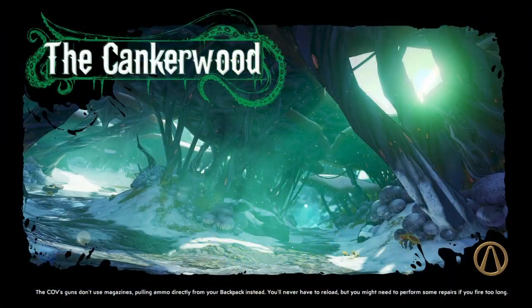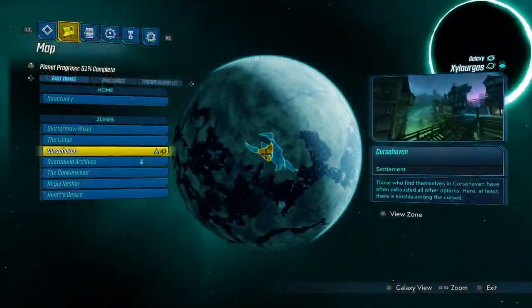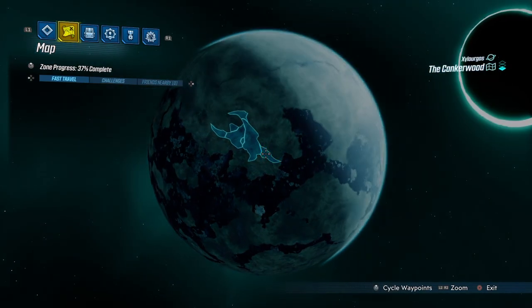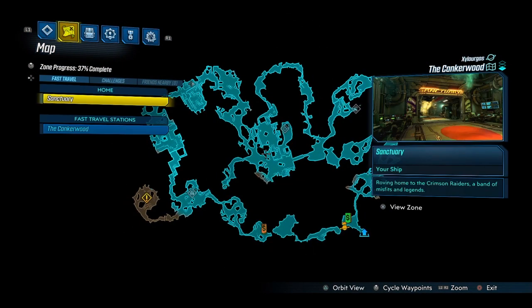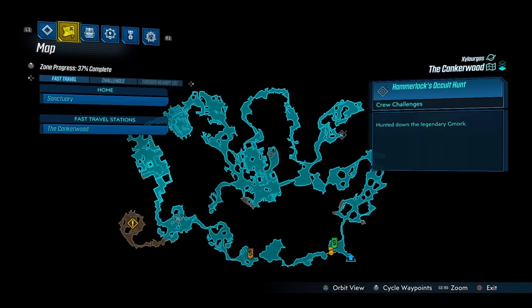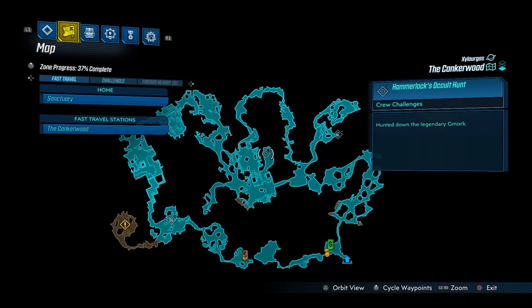In order to get this, you're going to be farming Garmog. It's going to be in Canker Woods, so if you have the DLC you can farm this guy. Pull up your map, head over from Xurlagos to the Canker Woods, and we're going to be headed right over here to the Hammerlox Hunt, where we're going to be hunting down the legendary Garmog.